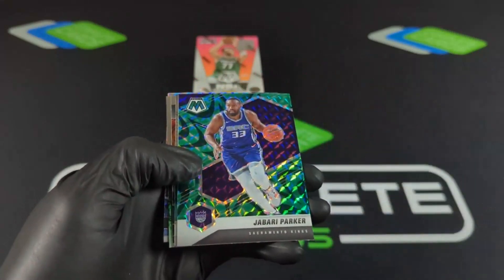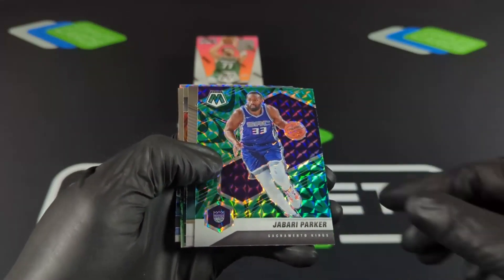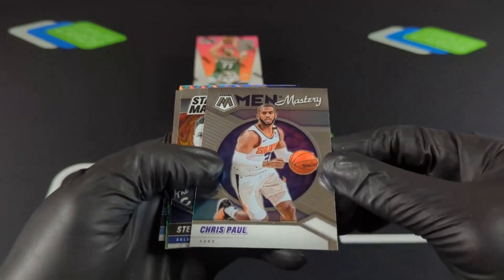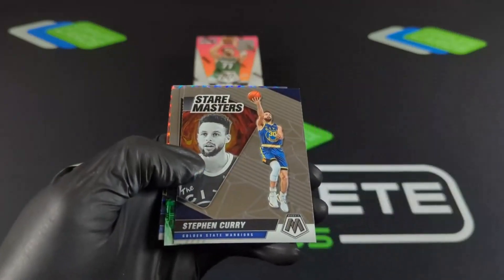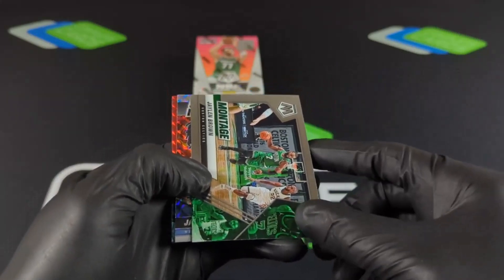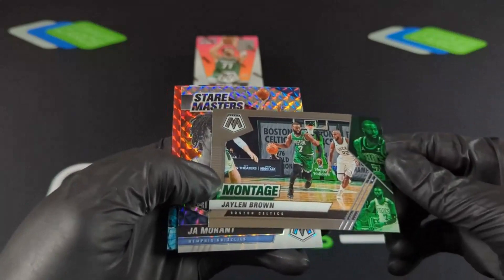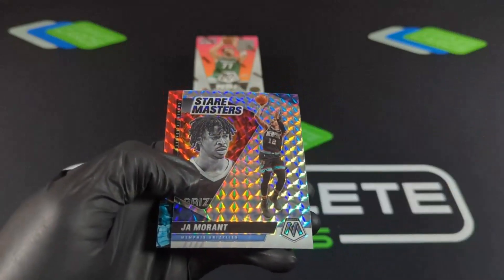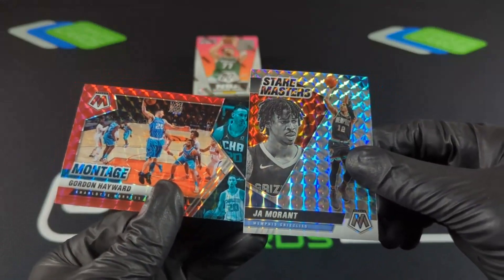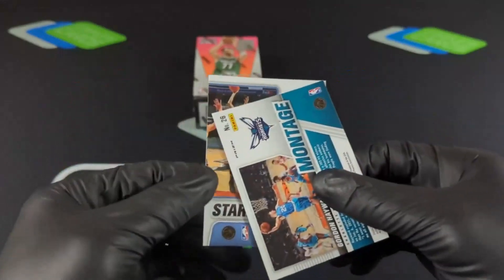Ricky Rubio, and we've got green in the same box. Jabari Parker, Chris Paul — Men of Mastery, cool looking insert. Stairmaster on Steph Curry. We've got Jaylen Brown with the montage. And check out that Ja Morant there with the mosaic. And then a red on Gordon Hayward. So definitely a lot of colors in these cereal boxes. What we're chasing after here will be silvers and mosaics.